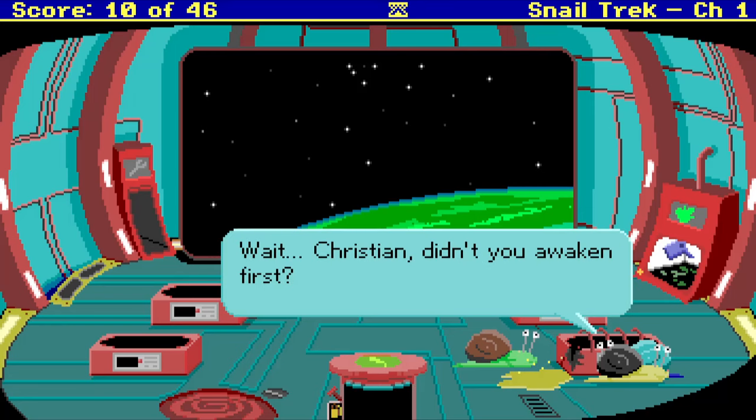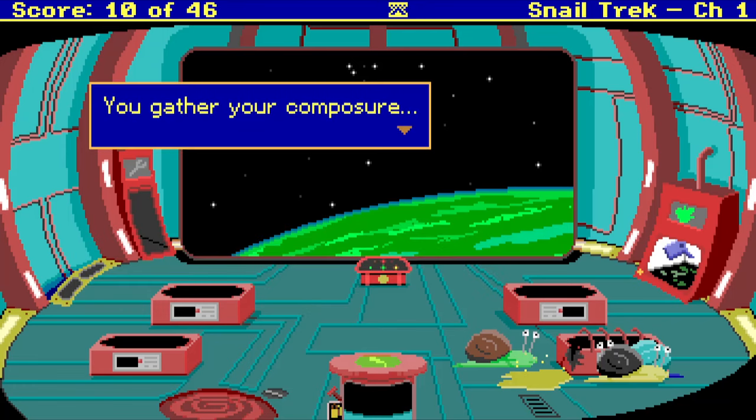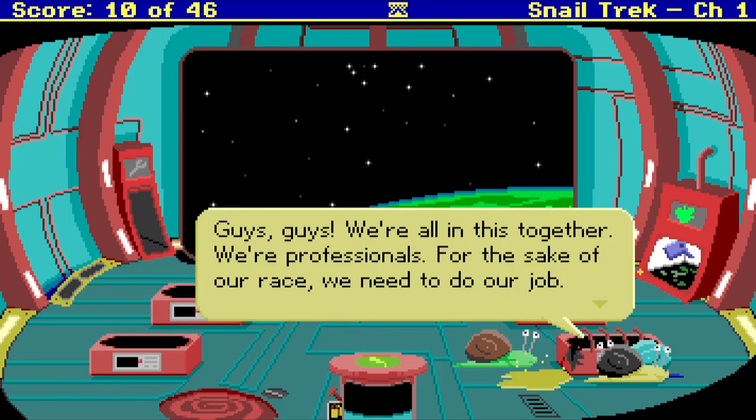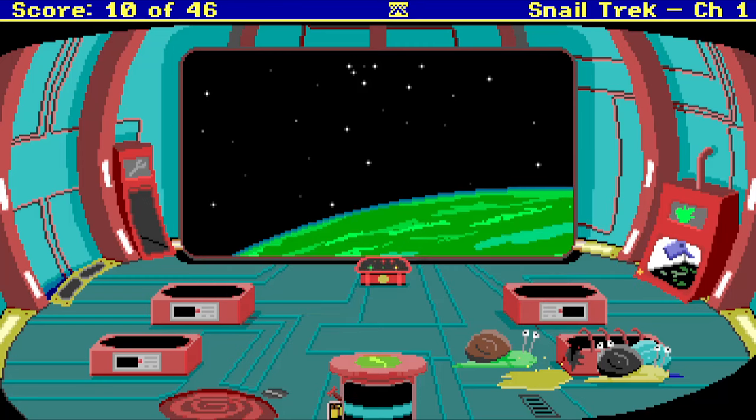Why would I do something like that? Wait, Christian, didn't you awaken first? Oh, so I'm Christian. Yeah, you were out of stasis first. You gather your composure. Guys, we're all in this together. We're professionals. For the sake of our race, we need to do our job. Let's calm down and I'll figure out what to do. Our immediate goal is to get to the planet and then we can investigate what happened to the captain.